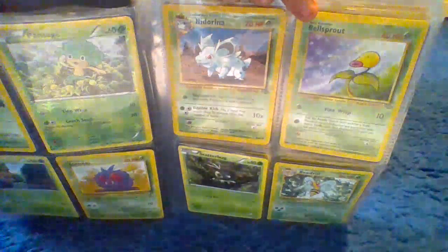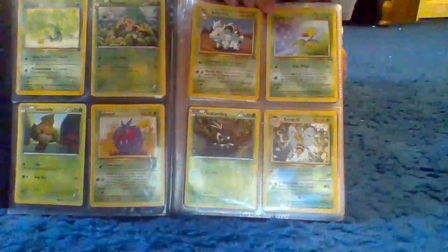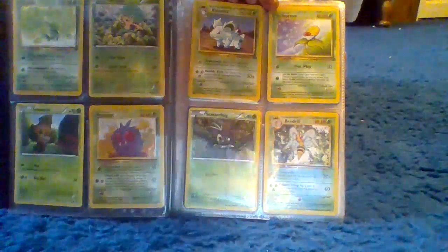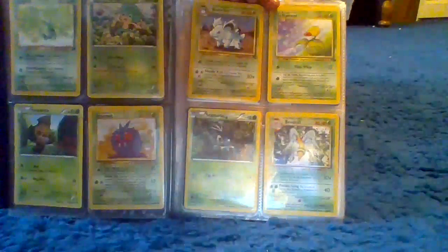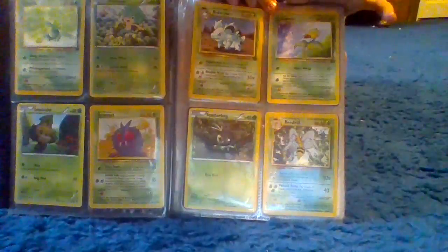Moving on, we have Bellsprout, which has 40 health. He has one move, which is Vine Whip, that does 10.